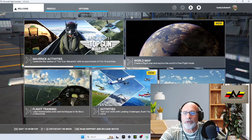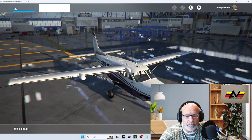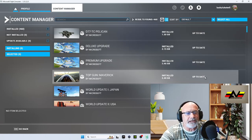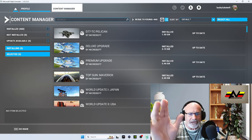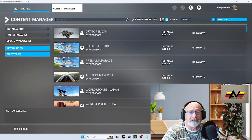Also, go to Profile and then look for Content Manager. The update doesn't finish after the initial upload — you have to come into the Content Manager, select all at the top, and update everything in there. Leave it and let it do its thing. It makes a difference; you might think you're playing the new update but you're really not until you do this.